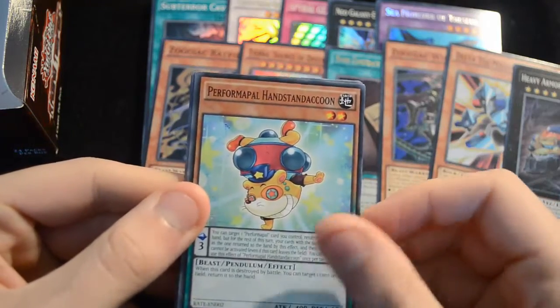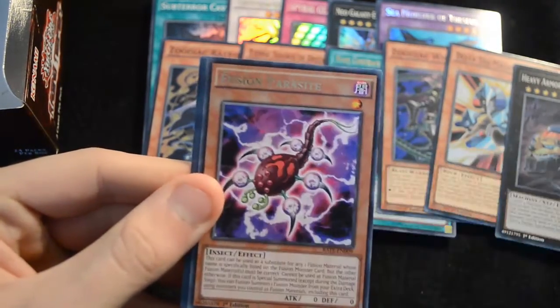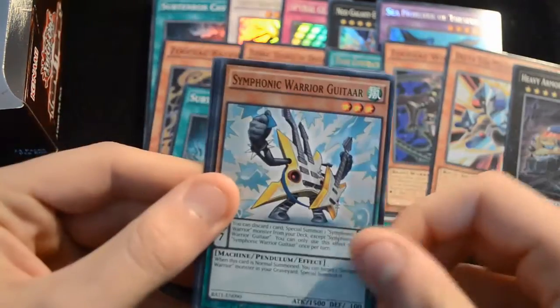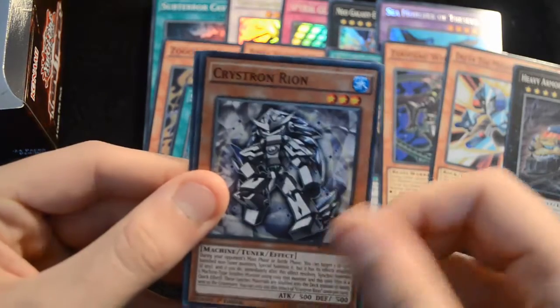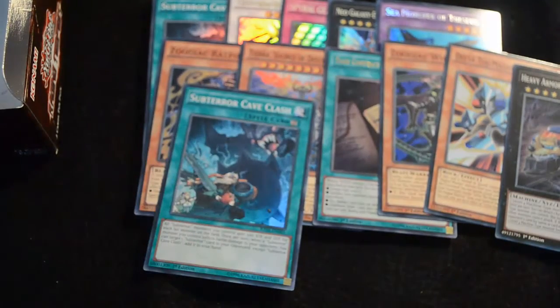Then another Performapal Handstander Q, a Yoko Tuner, White Princess, a Fusion Parasite, Subterra Cave Clash as super again, a Symphonic Warrior Guitar, Symphonic Warrior Mics, a Crystron Reel, and an Ancient Gear Howitzer. So that's it for the first half of the box — some pretty interesting stuff. We've had one secret, let's see if we can get another one.